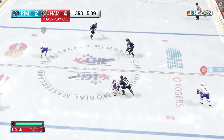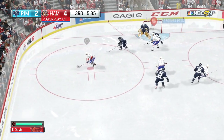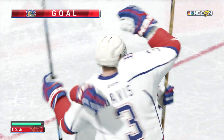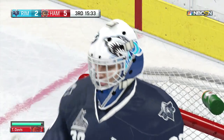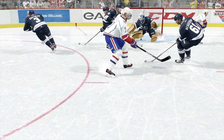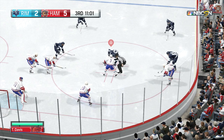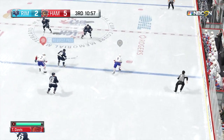I get sent to the penalty box for fighting. Here we are in the third period, once again on another power play, up four to two and looking to get another goal. I end up finishing again for my second goal of the game. My teammate went ahead and took the slap shot — all I did was stick my stick out there and deflect it right underneath the goalie's leg.